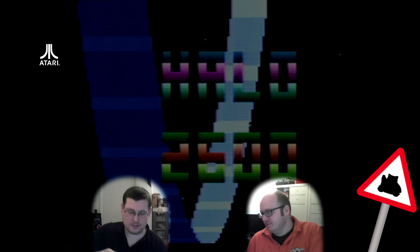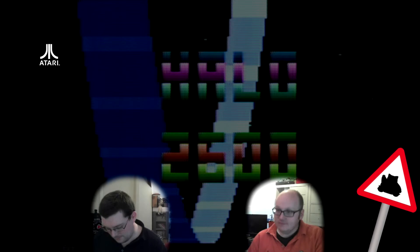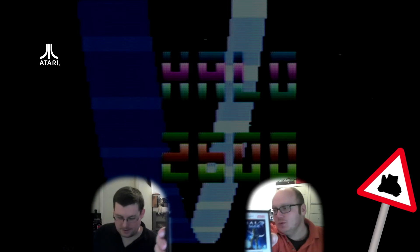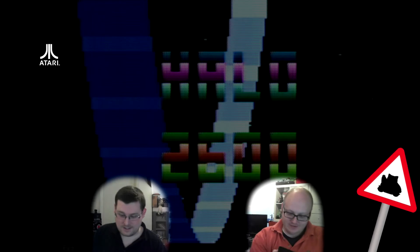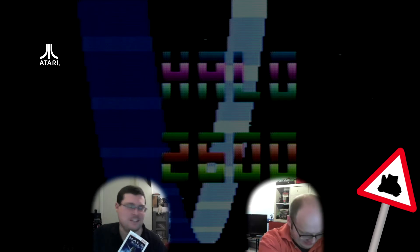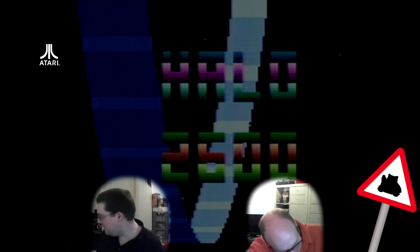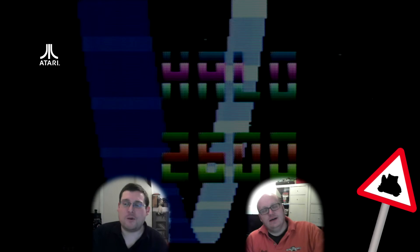This is the PAL version, obviously. Look how sexy it looks — Atari 2600 Halo. Back in the day when games had an instruction manual. God bless. Here we go — two years ago. Please work.